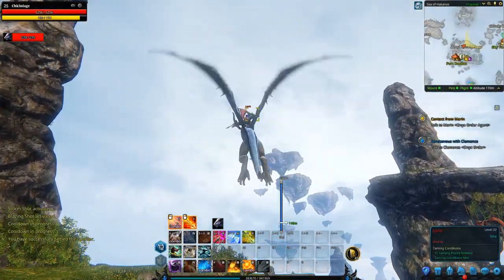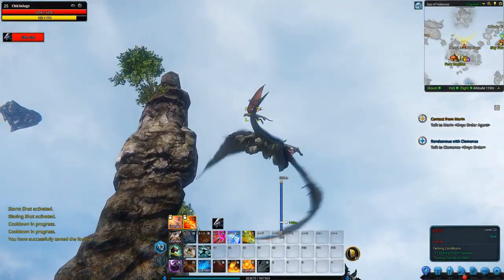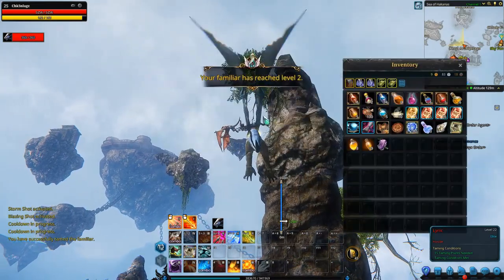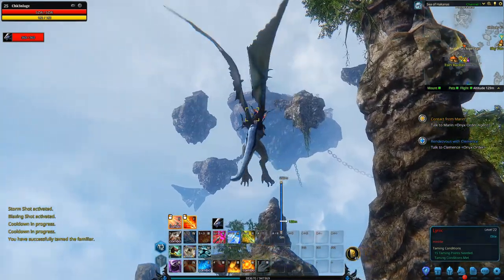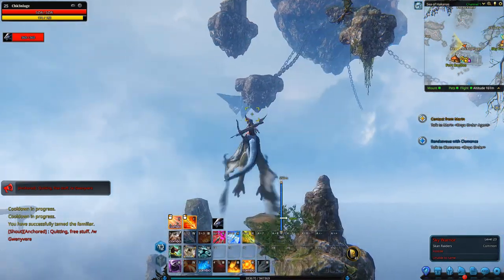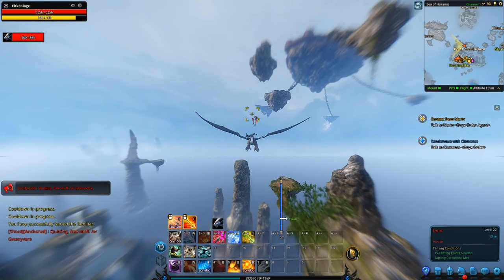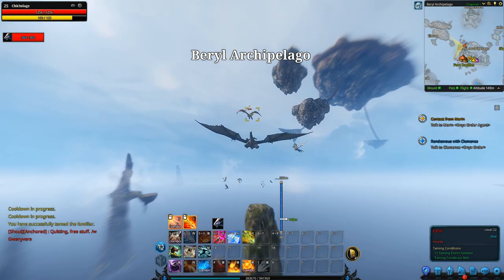Welcome back laggers to another episode of Riders of Icarus. I'm going to be taming Linic because I bought a silencing scroll to tame him in the auction house for like two gold. I need him so I can get into the Teotis Peak eventually whenever I decide to do it — I don't have enough people. Come here Linic, why are you flying away?